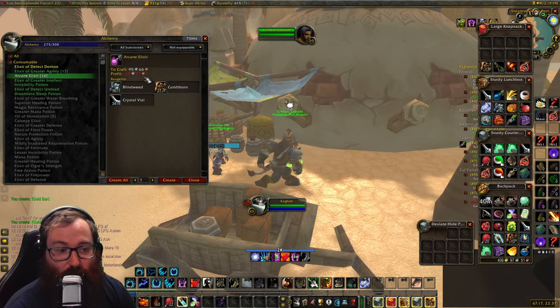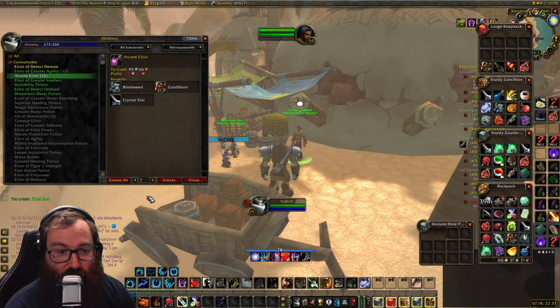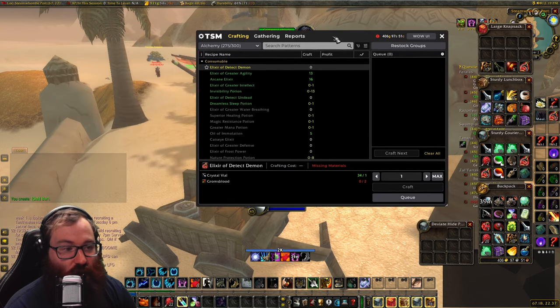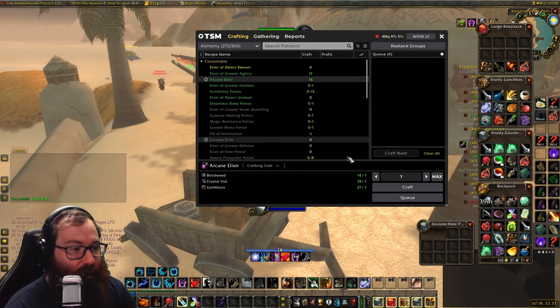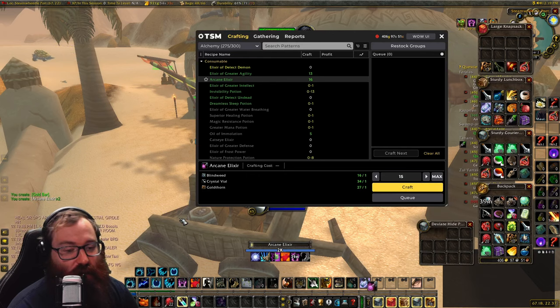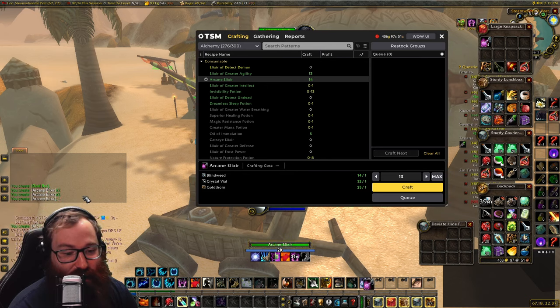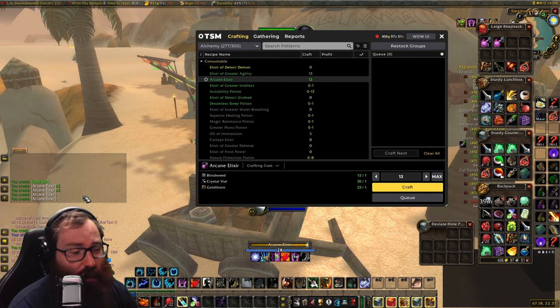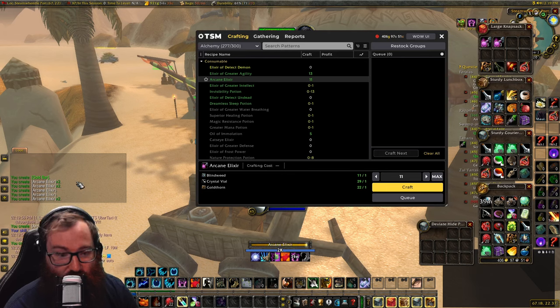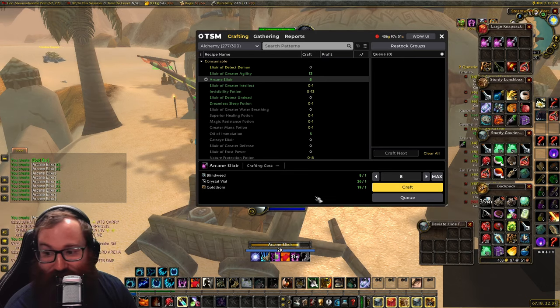Now I've prepared materials here to make 16 Arcane Elixirs and 13 Greater Elixirs of Agility, just to show you what the proc chance is. Look at my loot for this little science experiment. Right off the rip, we got two, then two again — we are having great success. Herbs are pretty close to what it costs to make one potion, so every time you proc, you are making profit. We've gotten four two-procs and one three-proc just off the rip.